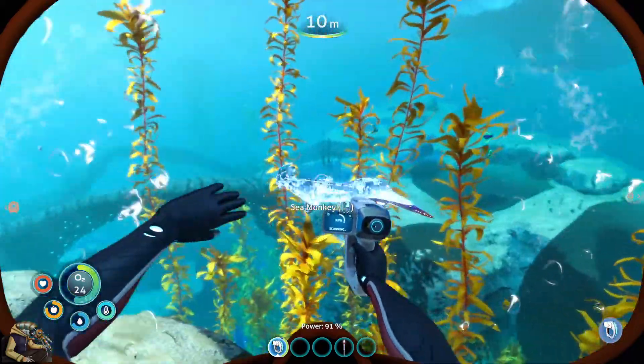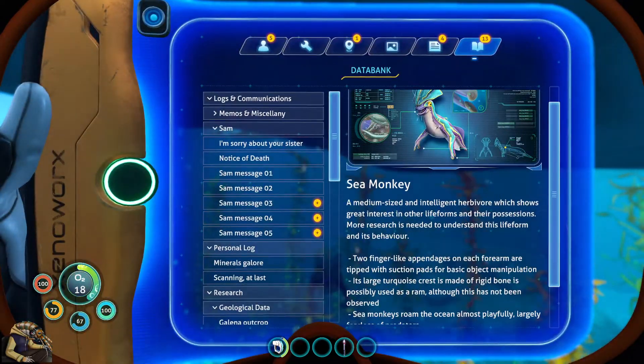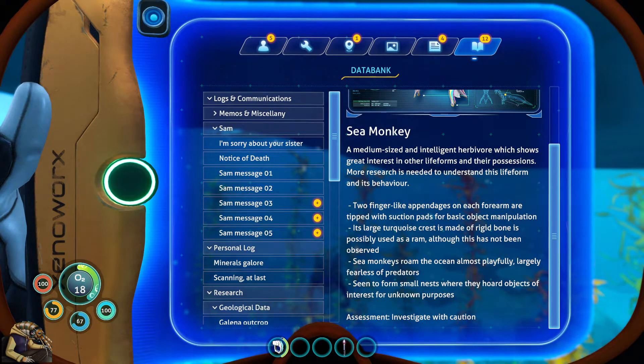What are you again? A sea monkey. You - at least with the name you don't appear to be that threatening. Oh god. A medium-sized and intelligent herbivore - herbivore is good, that means it doesn't kill me. It shows great interest in other life forms and their possessions, so it's a stealing monkey of course. Two finger-like appendages on each forearm are tipped with suction pads for basic object manipulation and stealing. Its large turquoise crest is made of rigid bone, possibly used as a ram. Sea monkeys roam the ocean almost playfully, largely fearless of predators, seen to form small nests where they hoard objects of interest for unknown purposes. Investigate with caution.